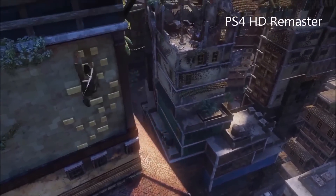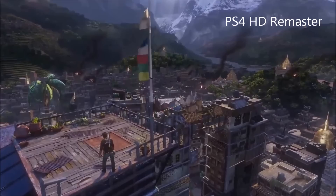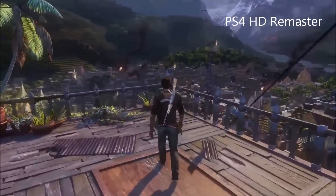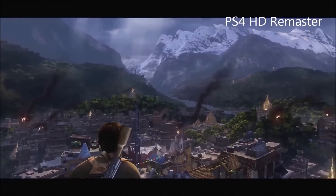As Nathan starts climbing the tower, we'll see that the draw distance and detail is improved over the original. The experienced Uncharted players among you will notice that there's no cutscene here — we can't tell you why at this stage it hasn't been included in the demo, so instead we'll just admire that fantastic draw distance again.